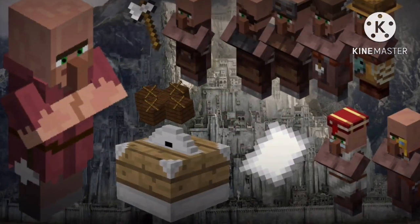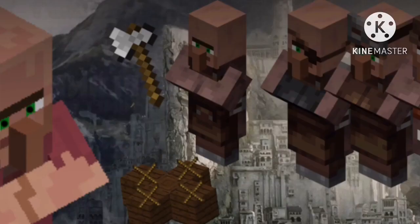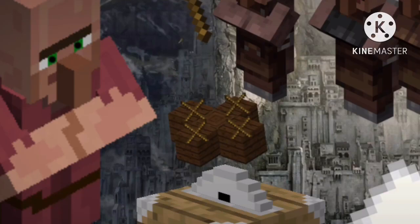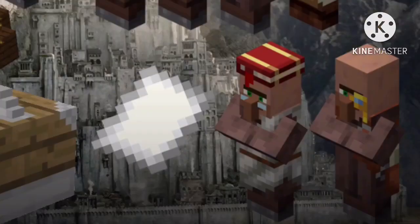When a villager claims a sawmill, he becomes a lumberjack. Lumberjacks buy axes from toolsmiths, which they use to chop down and replace trees of a particular type. Their tree of choice depends on their biome, but a lord can assign them to a particular type of wood. They sell the wood in the form of logs, planks and sticks in the ratio 1 to 4 to 8. Their customers are fishermen, armorers, toolsmiths, weaponsmiths and fletchers. If they live in a city, they also sell the paper they make from the wood to cartographers and librarians.